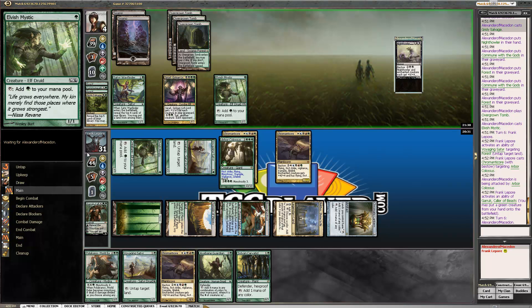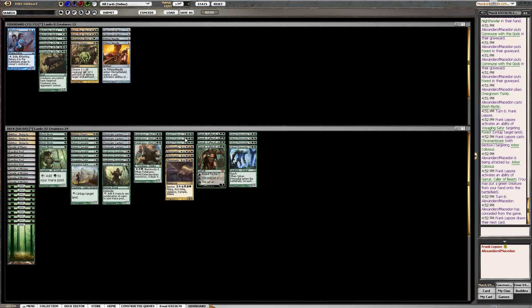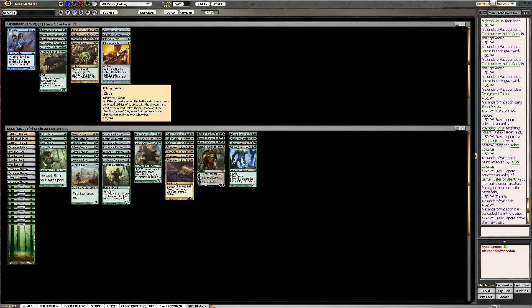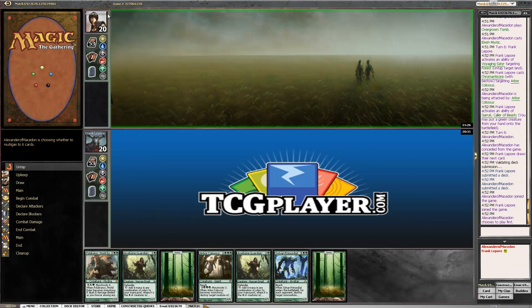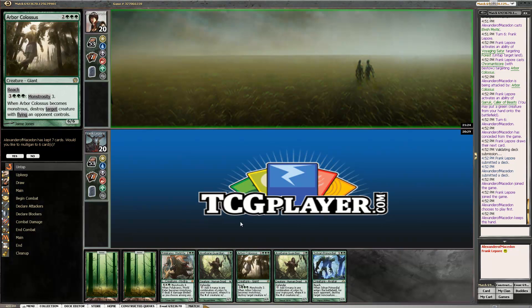We're gonna have to discard whatever you hit with Garruk anyway. That was a fun game — now you know how it feels to not be able to do anything relevant. Is there an artifact that gets cards out of graveyards in this format? There's no Tormod's Crypt, no Relic of Progenitus. This opening hand is real slow.